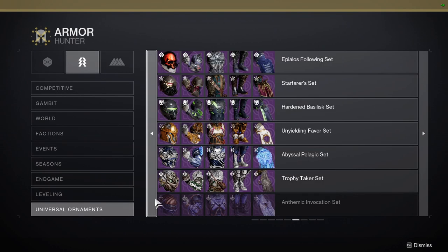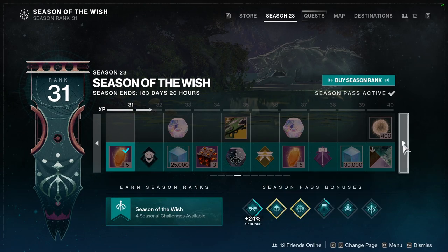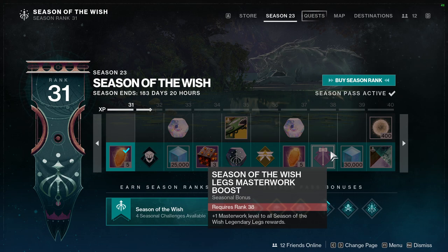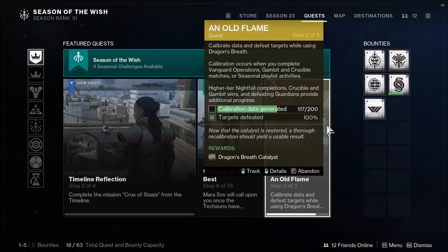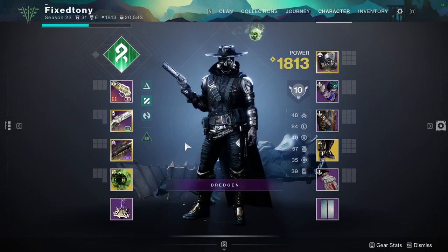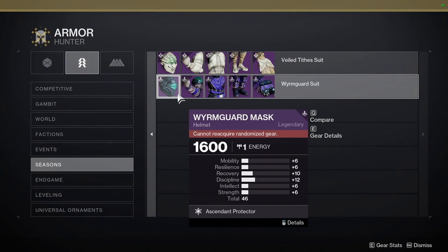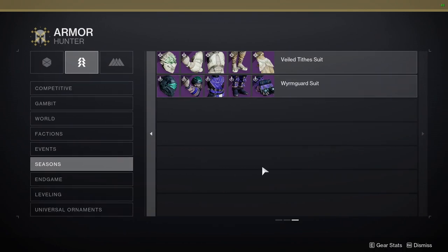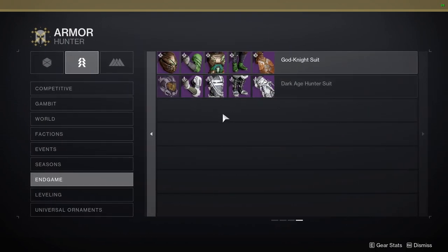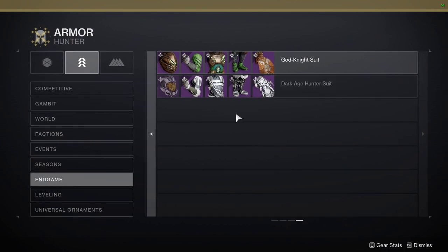I'm also going to be working on the Ahamkara set when I get it — probably in two weeks since I'm currently level 30, about to hit 32. Once I get that armor we'll do the full review, shaders, and example sets. I'm currently working on the seasonal armor examples — going for a cowboy-Indian look. I've already done the review and shader video for that. For the dungeon armor, I already have the review and shader video done, and I'm currently working on the Hunter example set to have it out probably by Monday.